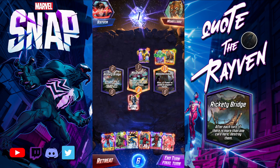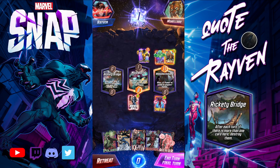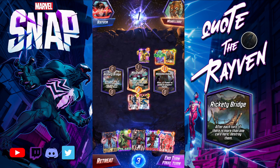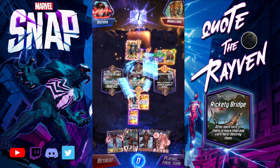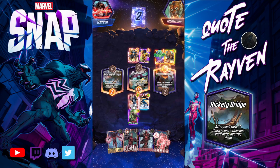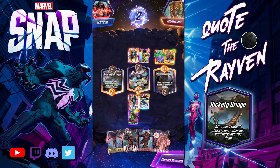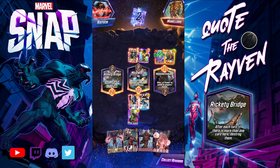This is the final turn. If we drop Polaris and Mr. Fantastic that should be good. He Odin'd — that's not good. That should give me two locations and the win. I should have dropped Polaris before Colossus, but still — I love that move. Drop Armor, let them fill it up, then drop Enchantress and hopefully have power there with Mr. Fantastic or Colossus. You steal cubes this way.